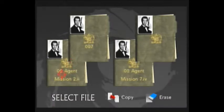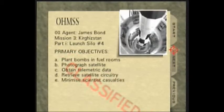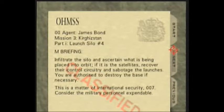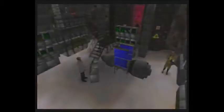Hello guys and welcome to the 6th part of this tutorial or walkthrough. We'll start off by doing Silo on 00 Agent. These are the objectives, and we'll just be reading the background. That's it for reading, let's get on with the gameplay.